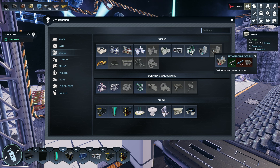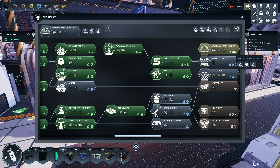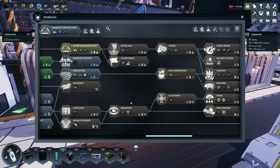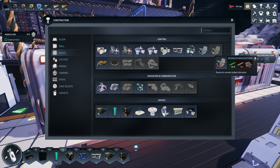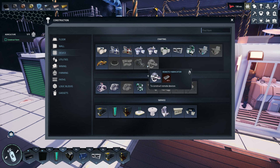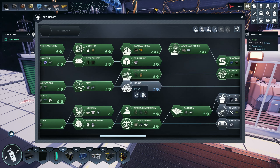With the advanced stuff unlocked it's going to change our routing systems a little bit. We're about to get the advanced constructor, so we might as well just wait and set it up to use it right away. We don't have a circular saw yet so I'm not worried about those advanced versions. The advanced manufacturer requires DNA science — we're not getting that one for a while.